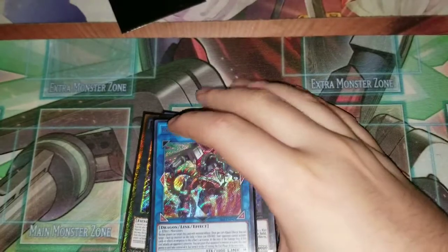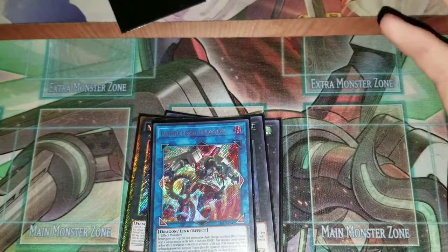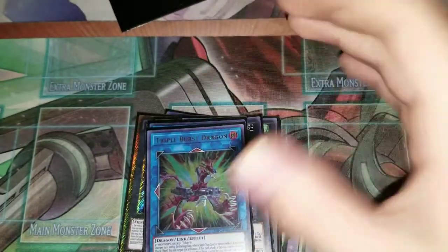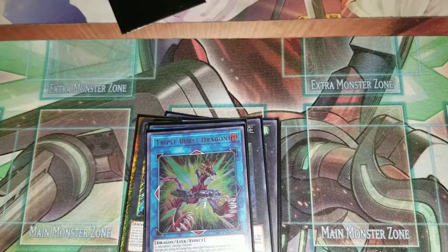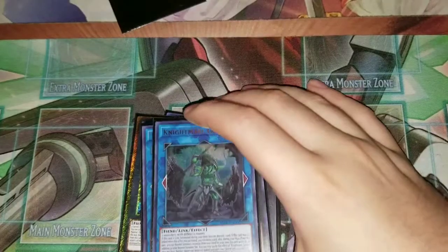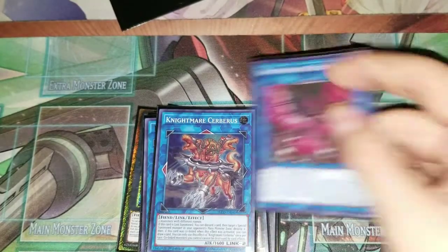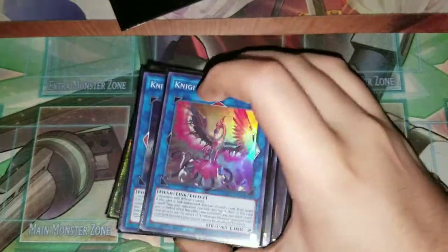For links: one Borreload — it's really good and when you make it, it's usually very clutch. One Triple Burst Dragon — he's okay, has decent arrows, and is kind of helpful for negating stuff. I have a big problem with Crystron Halqifibrax so this is what I have for that spot. One Goblin — discarding cards isn't bad in this deck so it helps sometimes. One Cerberus — discarding cards doesn't hurt you either. And one Phoenix.